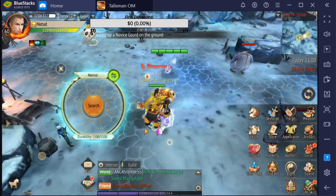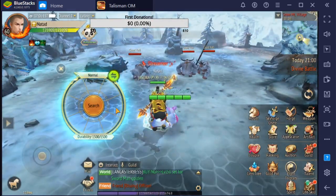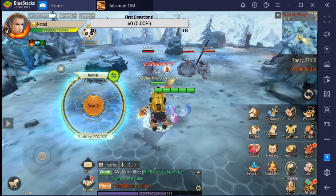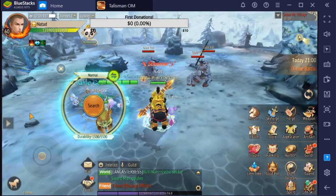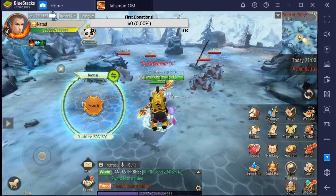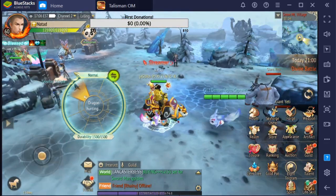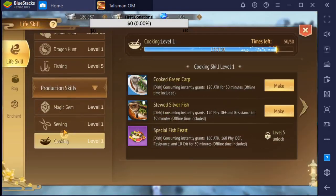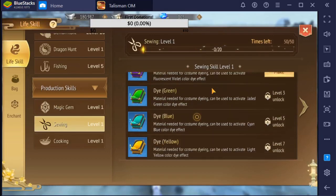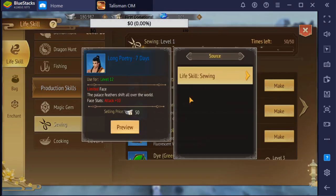Another skill is dragon hunt. In my opinion it's not as good as demon hunt because it's not as expensive. Dragon hunt is not as good as demon hunt — with dragon hunt mods you can just make like some dice and some limited face items.